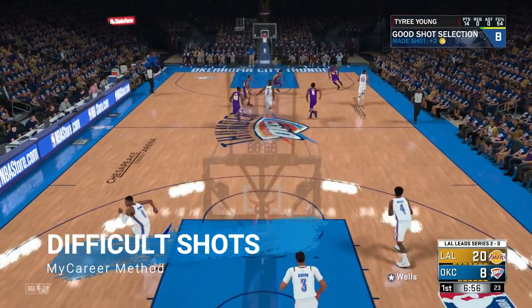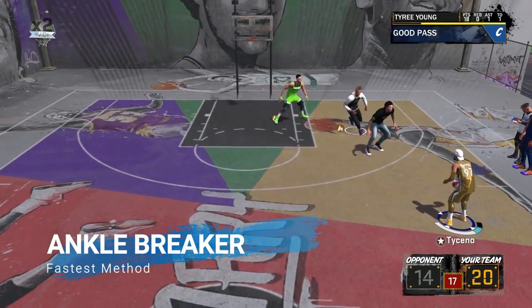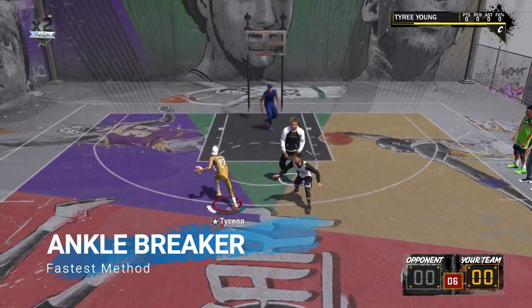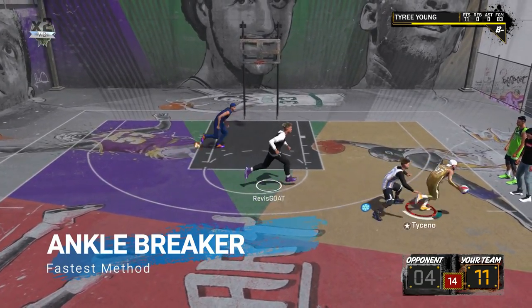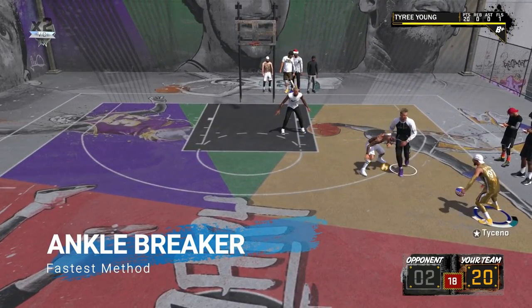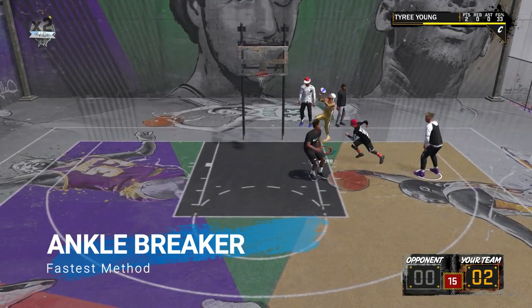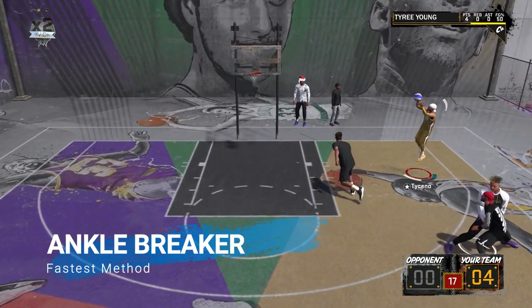The Ankle Breaker badge — once again, the fastest way to get this is to play at the park with a center. Simply go to the twos court again, and all you want to do this time is have a double move to score. Every single double move to score you get will count towards the Ankle Breaker badge at the end of the game. It actually tracks as 'dribble drive success,' but you don't actually have to drive to the hoop — it's kind of misleading. It's really just a double move to score. Pretty much do two dribble moves — anything you want: two between the legs, two behind the back, mix it up — then go to the mid-range, use your center's screen, and shoot the ball. If you make it, you get XP towards Ankle Breaker. It's as simple as that — a really simple badge to get.